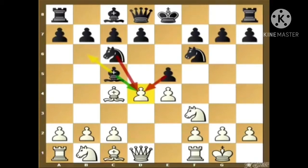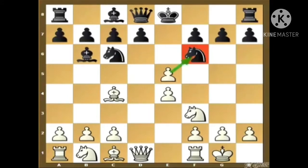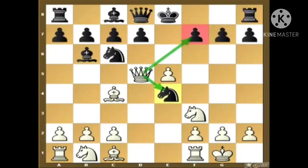The second move to consider is bishop to b6. After bishop to b6, white captures the e-pawn and black has few choices. If black takes the e-pawn with knight captures e4, then the queen goes to d5 — a similar trick I've shown in many videos. White is threatening mate on f7 as well as capturing the knight, so black is going to lose a piece.